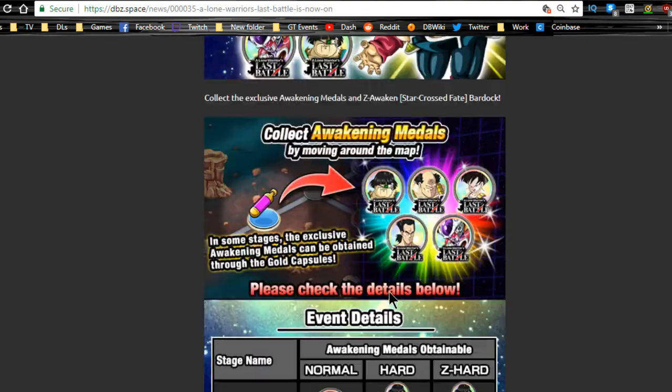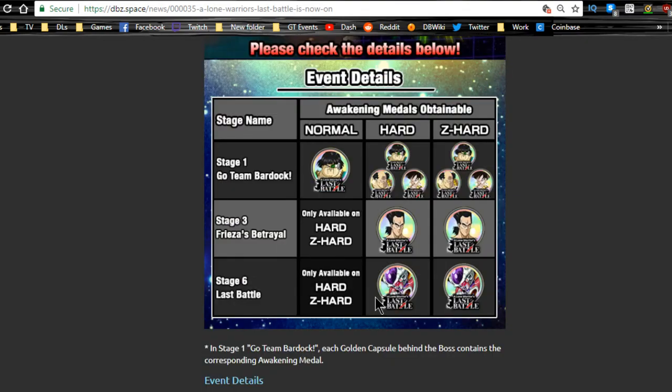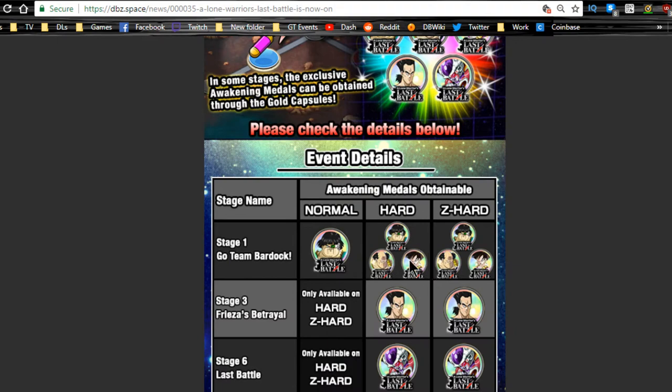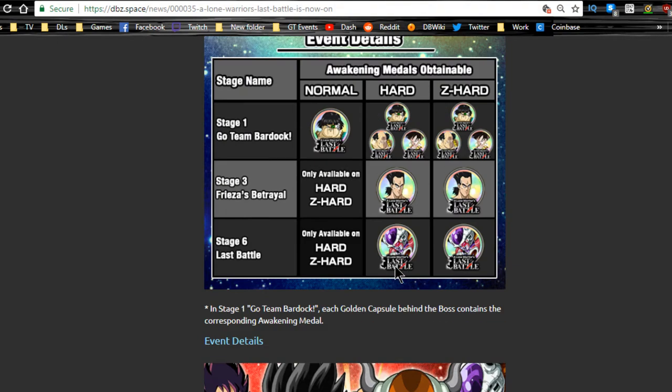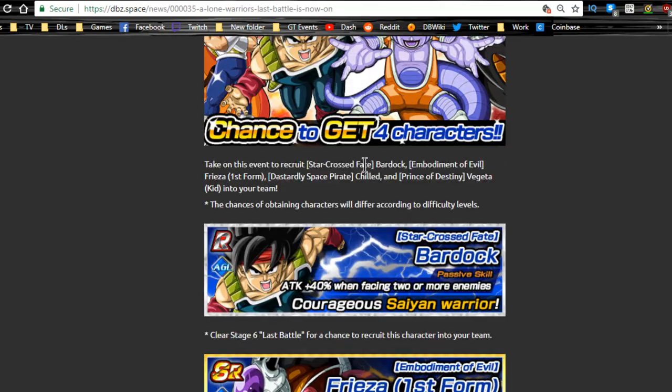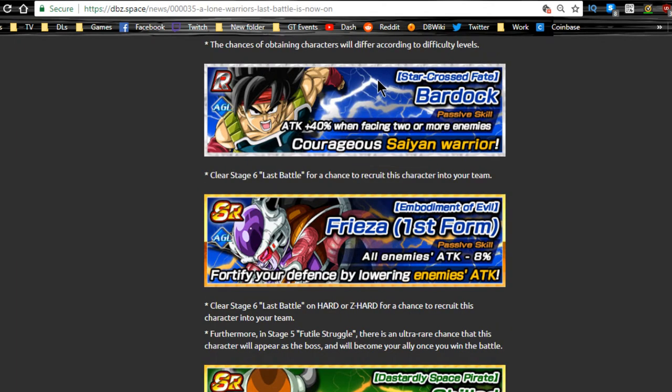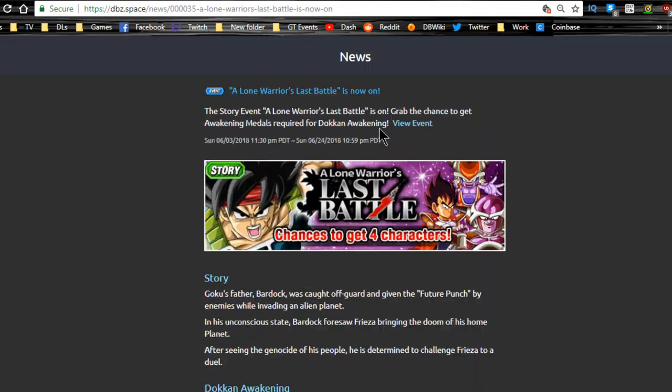Frieza medals for Bardock are available on stage six, and Fasha medals are on stage one — choose the Fasha path to get them. I'd also recommend farming medals for the other characters proactively so if they ever get Doken Awakenings you can unlock them right away. The rare Bardock can be used to boost the super attack of the LR Bardock when he comes out, but I don't think it's worth the grind. This event ends on the 24th — four more days.